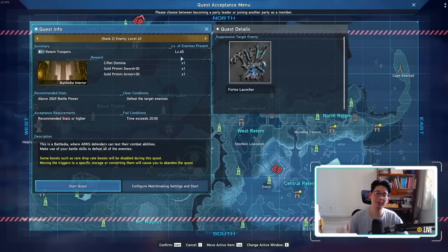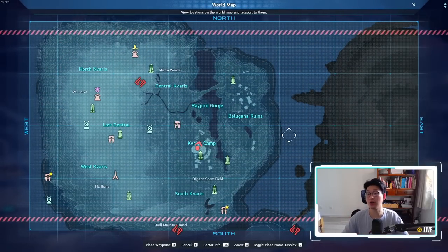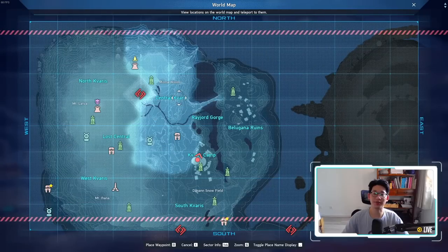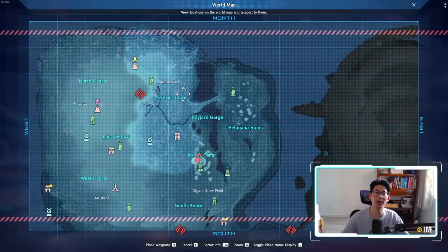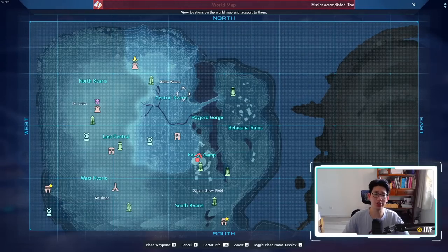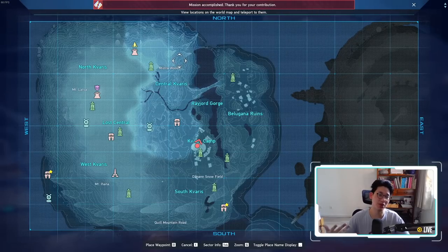The disadvantage of just spamming yellow triggers is of course you don't get to explore the Kvarus region at all, so you won't be unlocking new things such as the Ryuker devices, the different cocoons to get skill points, or all the different enemies that give you star gems — especially when you kill veterans for the first time, or kill all the different special boss enemies, which give you star gems for first kills and at 5, 10, and 20 kills. Since you're not actually exploring Kvarus, you miss out on all of those star gems, but in turn you are leveling up to level 60 extremely quickly.